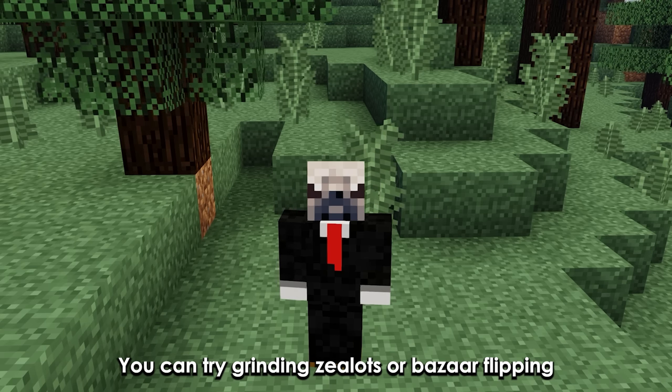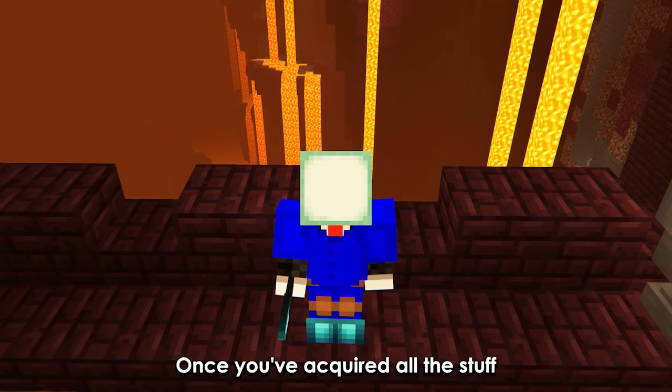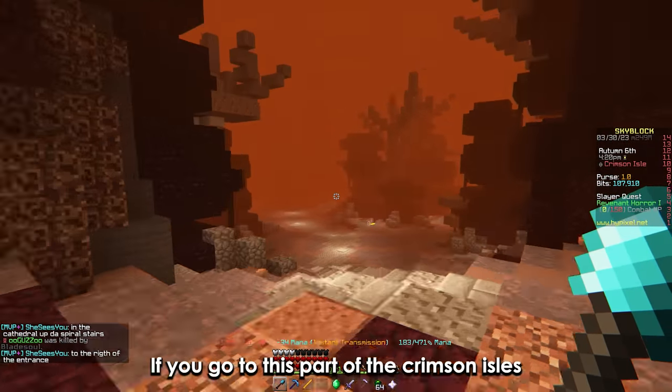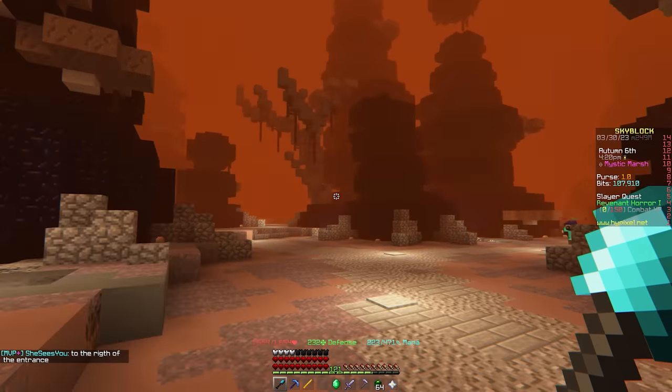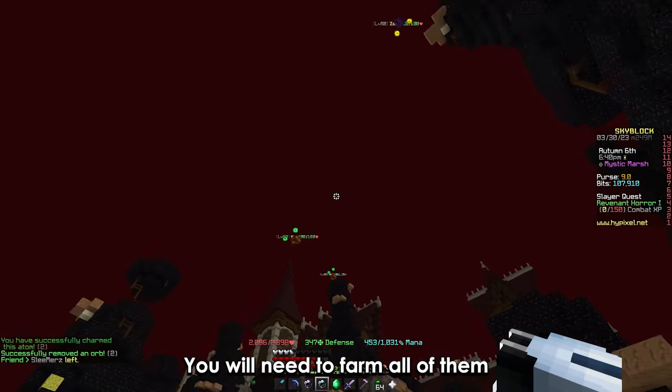You can try grinding zealots or bazaar flipping if you don't have the coins. Once you've acquired all the gear, it's time to grind the mobs. If you go to this part of the Crimson Isles, you should be able to find 3 different kinds of flying head things — the X, the Y, and the Z. You will need to farm all of them.